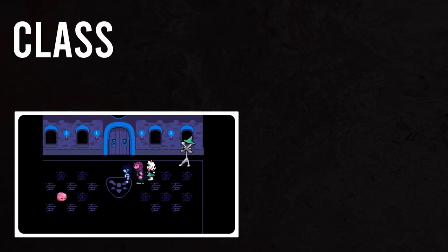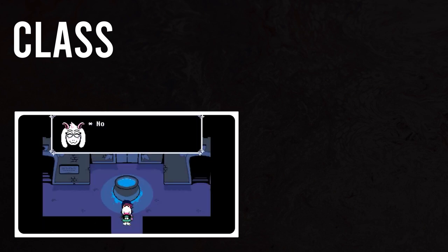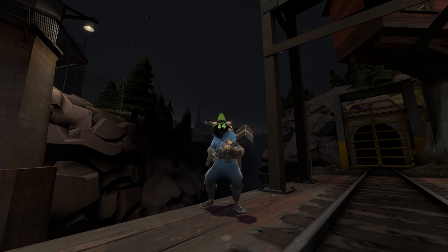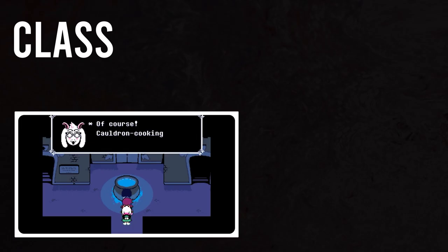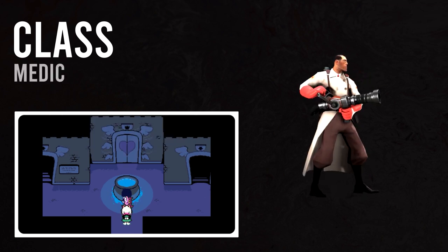Since we are representing Ralsei in both appearance and personality, we unfortunately have to turn away from Pyro, whose Seared Sorcerer cosmetic painted green really evokes Ralsei's Chapter 1 design — I actually wear that for my personal Pyro loadout. Ralsei is the Fun Gang's dedicated mage-slash-healer, and I believe that Medic's abilities will stand for his portrayal much closer to that of Deltarune.